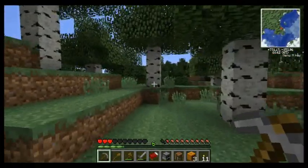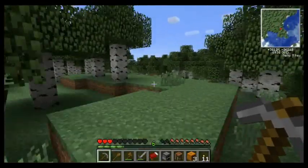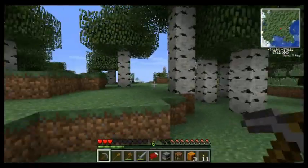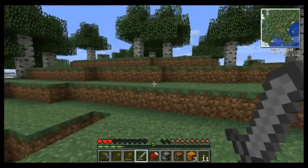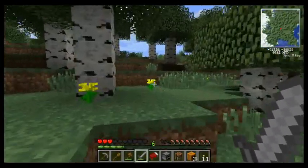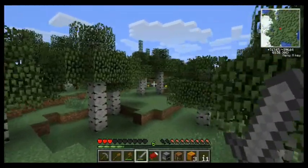We got some spruce trees or birch trees — these are birch trees, aren't they? Whatever, there's a ton of them. And I see some rubber and a zombie. Hello zombie, where are you? He's hiding and I'm going to let him hide. But yes — rubber trees.